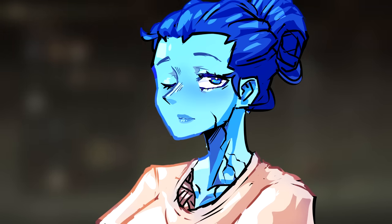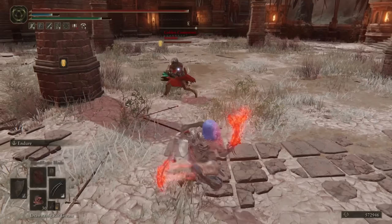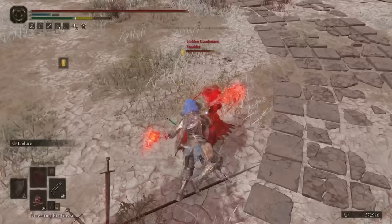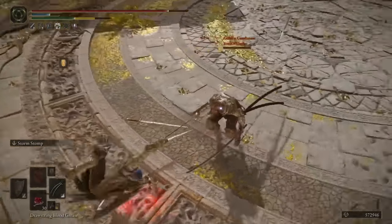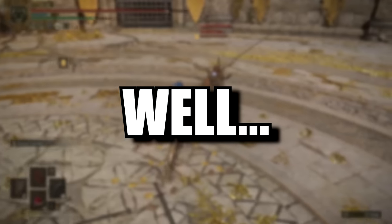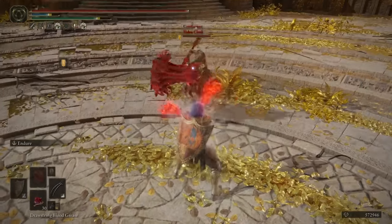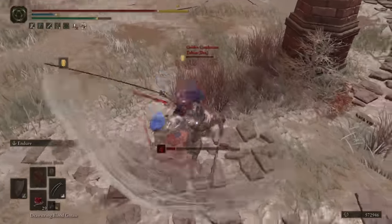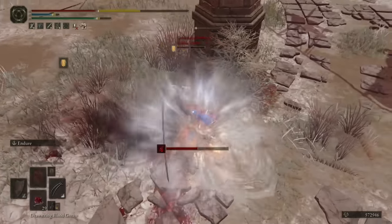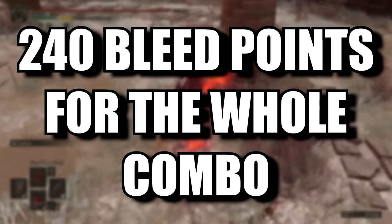Not only does this combo have a high damage output, but since it's a heavy attack, it will always stagger your enemy without fail. It doesn't matter if the enemy is wearing full Bull Goat — the R2 attack will stagger them with the first hit, and the rest of the combo will follow immediately. So you have both damage and poise damage. Additionally, the Raptor Talons themselves have an innate bleed buildup, meaning each hit you land on your opponent will contribute to building up their bleed meter. Each R2 attack consists of two hits, resulting in a total of four consecutive hits that inflict a minimum of 60 points of bleed each, totaling 240 bleed points for the entire combo.